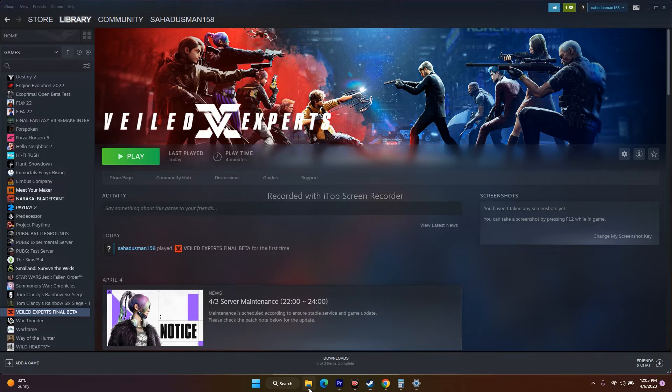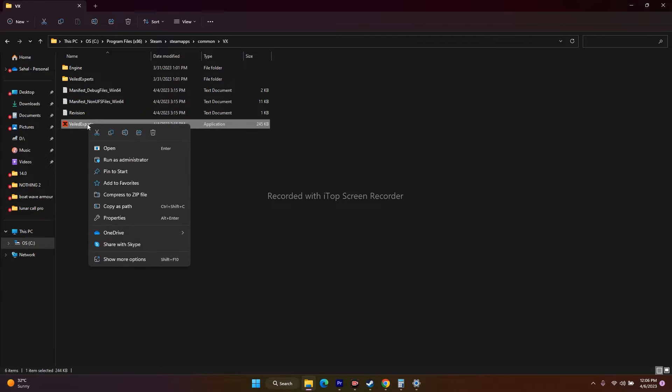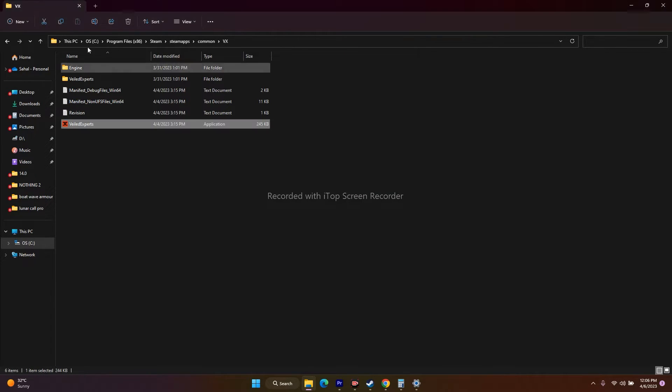The next step is to run the game as administrator. Since we're already in the installation folder, navigate there using either method. Once there, right-click the application, go to Show More Options, go to Properties, go to Compatibility, check Run This Program as Administrator, click Apply and OK, then launch the game. Many users found that running the game as administrator fixed the issue, so you can try this out as well.